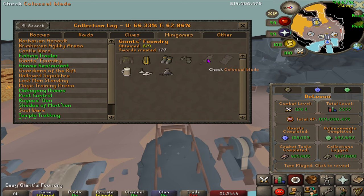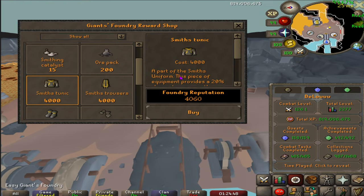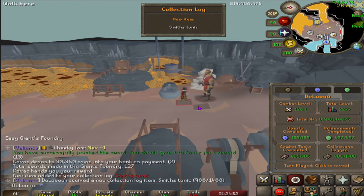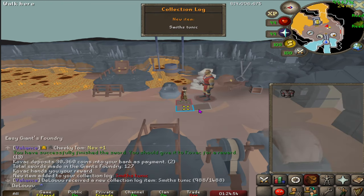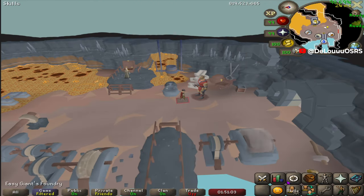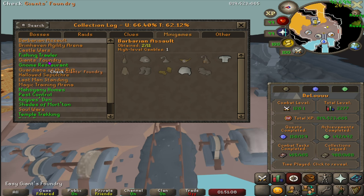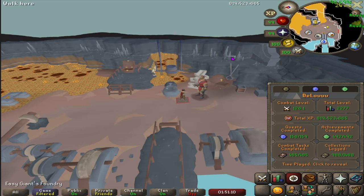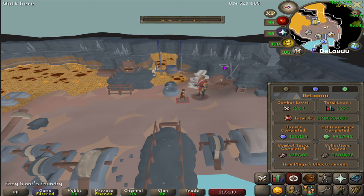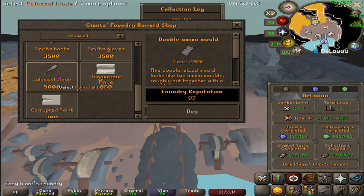So we just need the top to finish the outfit, and then it's just the sword and the double ammo mold and we are done. One more slot down. Two thousand points was quick and painless, so we just need two more slots. We're gonna get the double ammo mold here, which is gonna be quite nice for when we start working on finishing up the champion's cape.